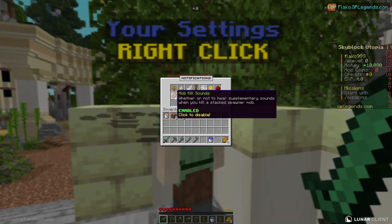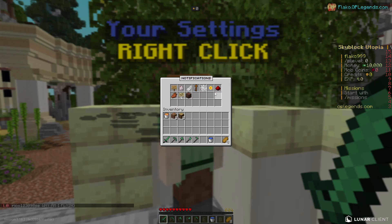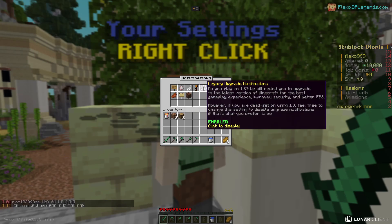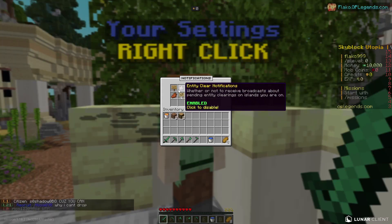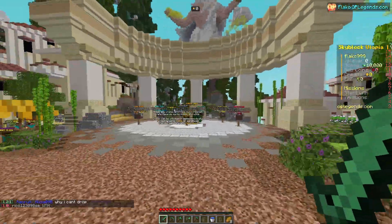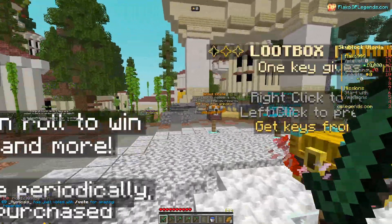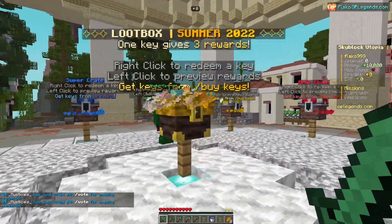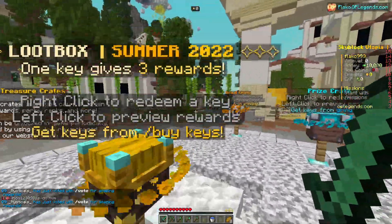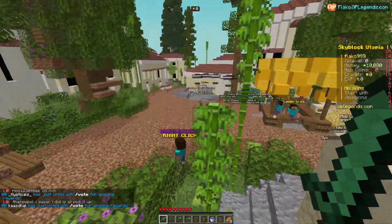We also have server settings — let's check out the notifications. You can turn on or off skill sounds, grind key notifications, legacy update notifications, smoke kill effects, and more. Make sure to check that out! There are also player settings, and we have a ton of crate keys with really interesting animations. You can get crate keys from the server store — I'll leave the link down in the description.